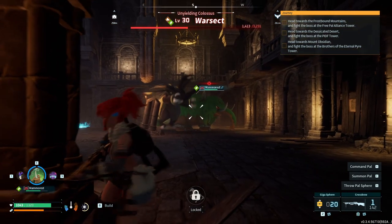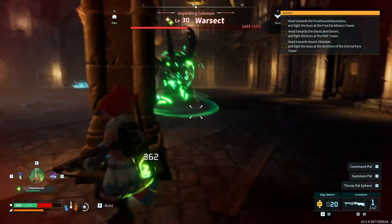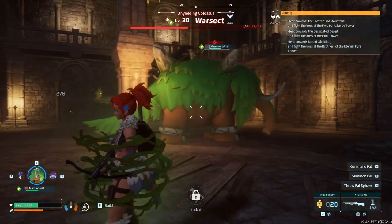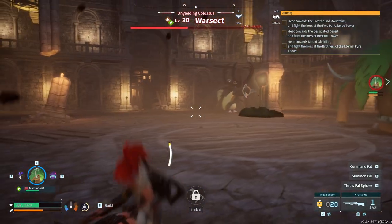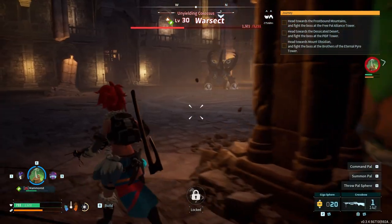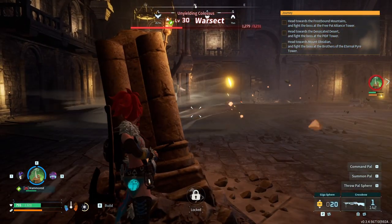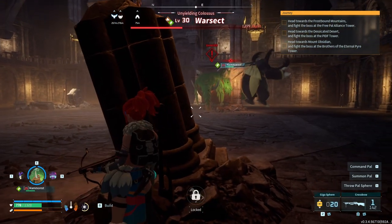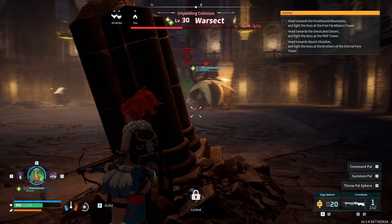Thank god this guy has so much HP, even though he's doing absolutely nothing. What is happening? I think he's stuck. Oh, I'm stuck too — this is not good. At least he's distracted. I don't care if you're attacked or not, I'm just gonna stay behind this pillar. Don't come towards me, you're gonna bring all the fire to me. This is how it should be — I stand around and do nothing while my pals do whatever they're doing.